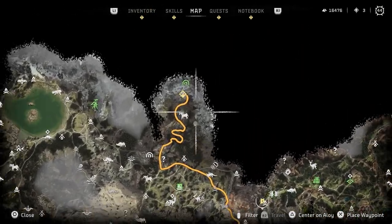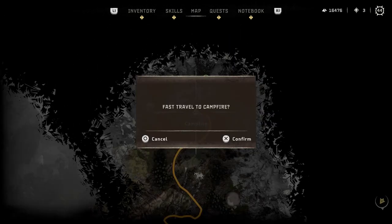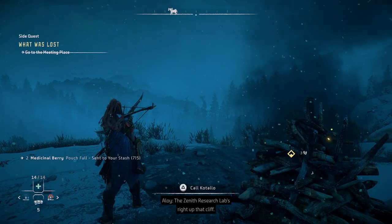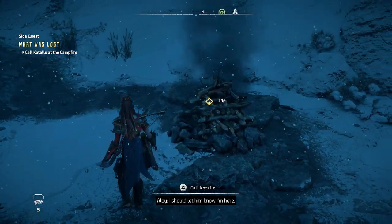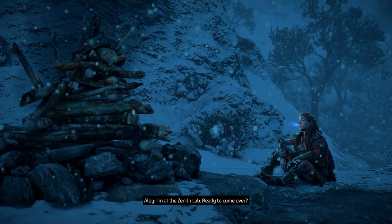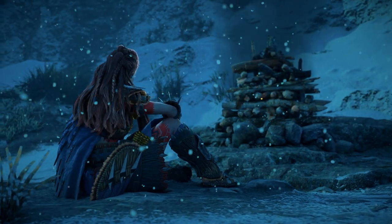His quest marker is all the way up here — oh, there's a campfire right there, I totally forgot about that. Let's teleport, then contact Kotallo and we'll be good to go. We do need to go to the melee pits — yep, that is correct. Hey, Kotallo — I'm at the Zenith lab. 'Ready to come over?' 'I'm on my way.' Funny he wasn't waiting here for us — he didn't know we were going to come straight here.